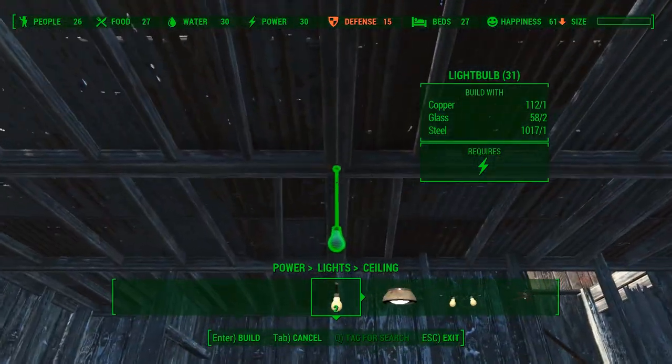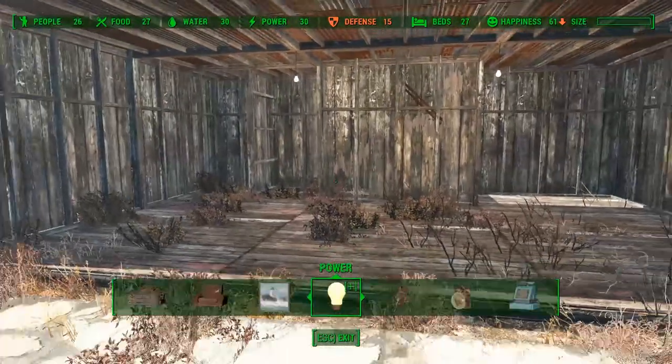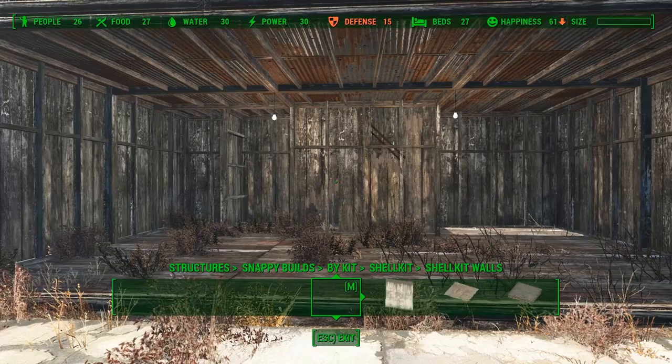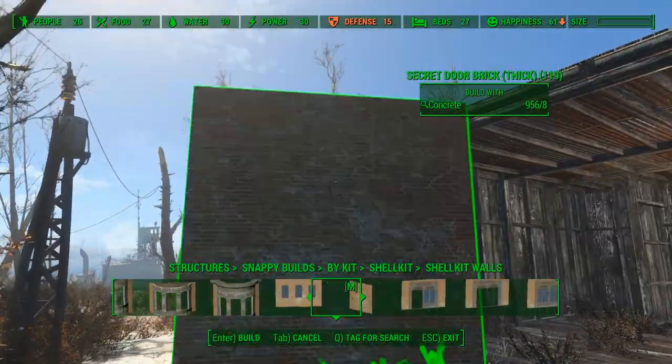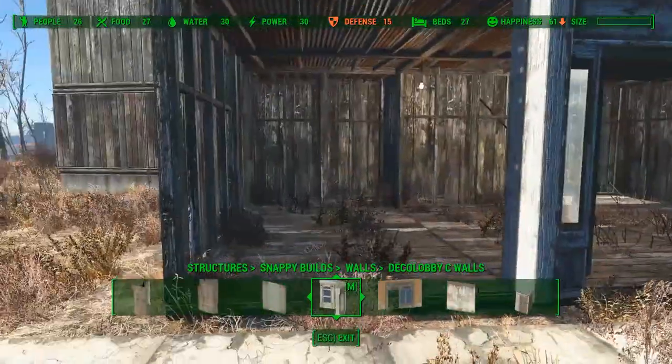It is getting quite dark in here, so I will place some lights so I can actually see what I'm building. Let's start on the front of the building. First I'll place a doorway and it comes with the Snappy's House Kit mod.